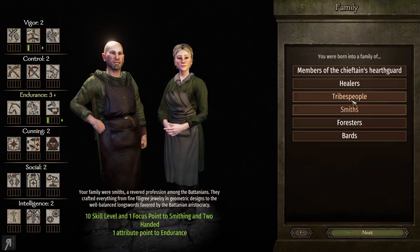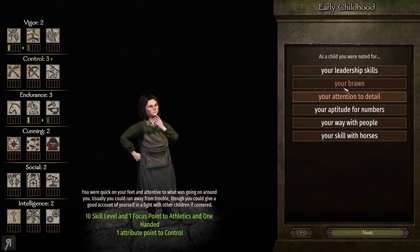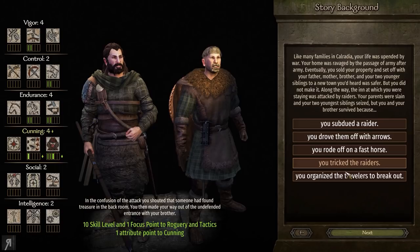Now what we're going to be doing is focusing on Batania as a whole. In other words, I'm going to restrict myself to using Batanian weapons, armor, and their troops only — that is the only thing I will be able to do. I'm also going to be taking smithing and two-handed here. We're going to be going for two-handed and throwing, athletics and smithing, roguery and throwing, and athletics and roguery.